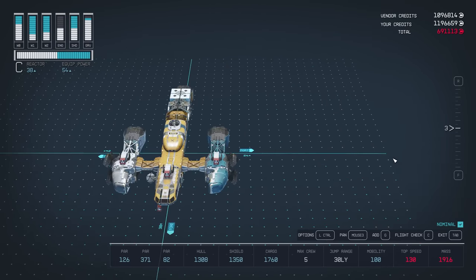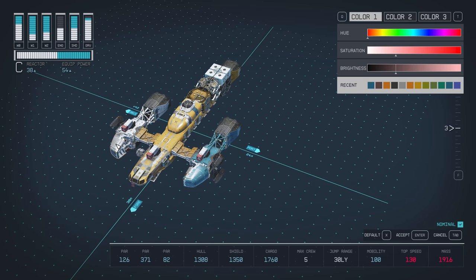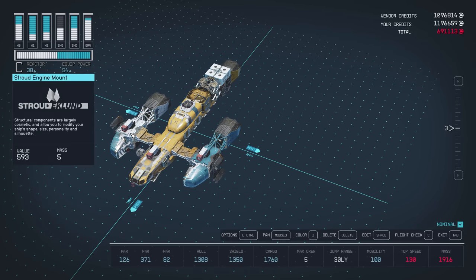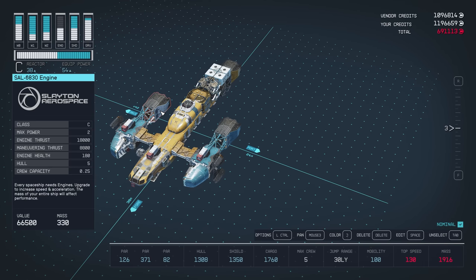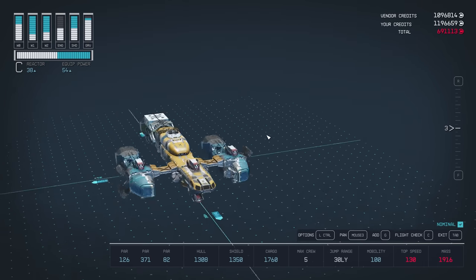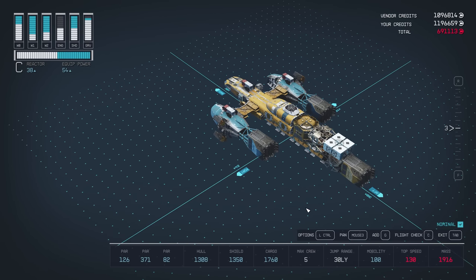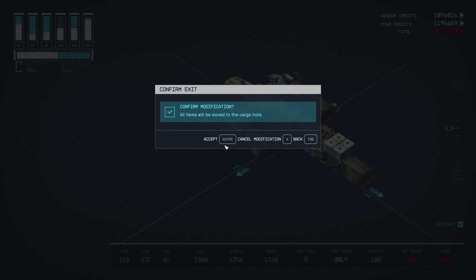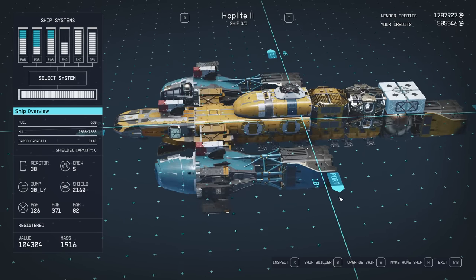That does irk me a little bit — unless the cargo pod is somehow magically opening a parallel universe inside it, you can't fit more volume inside a smaller space. If you're going to carry a lot of cargo, your ship should look like it can. Anyway, here she is: max jump range 30 light years, 1300 hull, 1300 shields, 1700 cargo, maxed out weaponry. I don't think I'm even going to be able to power all the weapons.